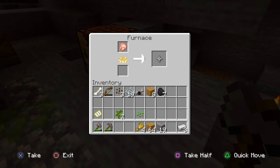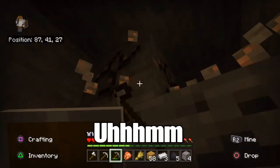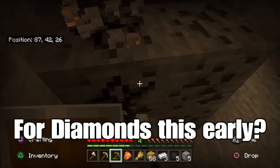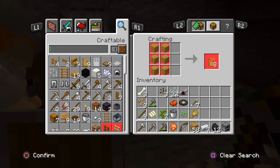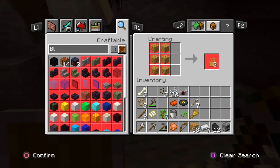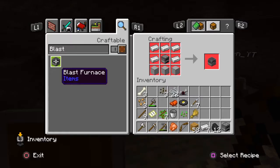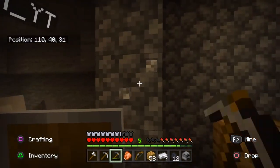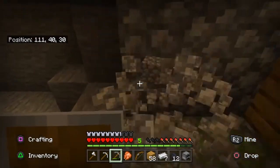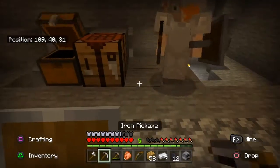I have a furnace, I'll put a furnace down and smelt my stuff. Do you want to go mining for diamonds this early? Let's do it bro. Wait, how do you make a blast furnace? You need slime - no you don't. Well, you need slime to make smooth stone - no you don't, you fucking idiot.